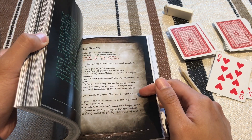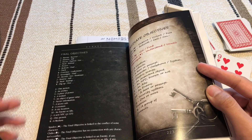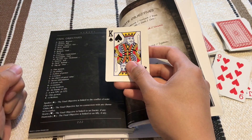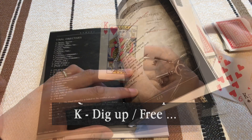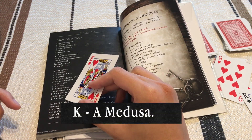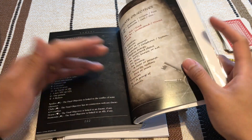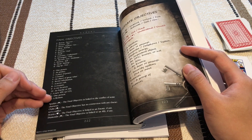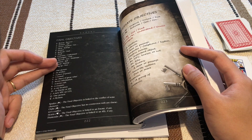You can also roll on other tables to flesh it out. For the final objective — what exactly this score is related to — I draw a King, which gives 'dig up or free a Medusa.' A Medusa is a specific thing in this world — portals that allow you to travel from one universe to another. They are extremely rare. Drawing again, the final objective is linked to an enemy.